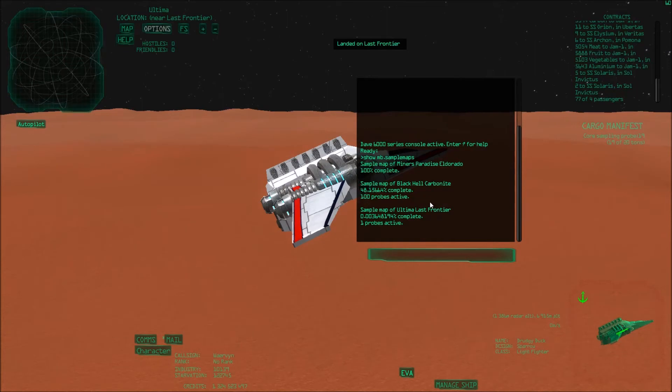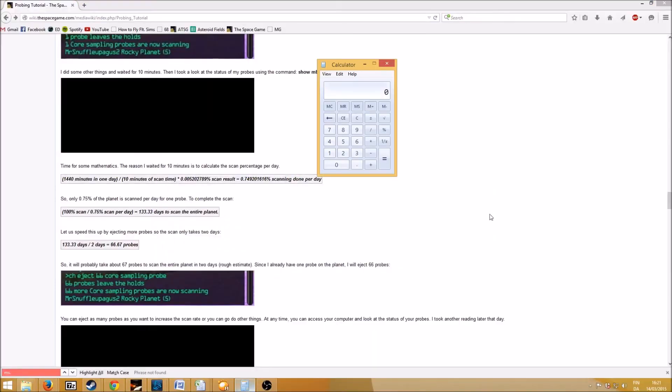So write down 0.003648194. In one day we have 60 minutes times 24, so we have 1440 minutes per day. We just took 10 minutes to scan the planet, so we calculate how many pieces of 10 minutes are in one day — divide by 10 — and there are 144 pieces of 10 minutes in one day. In those 10 minutes we scanned 0.003648194% of the entire planet.